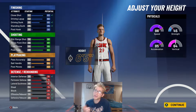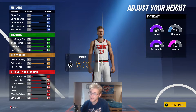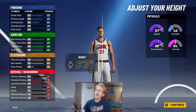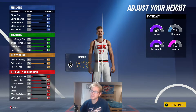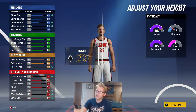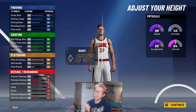Say this build is 6'5" — that's 2 up from 6'3". You're getting a plus 1 to your driving dunk, a plus 1 to your close shot, and a plus 1 to your standing dunk. But you're losing 3 on your ball handle. For these height options, there are 5 options above 6'3". Just pay attention to that and look at some of these stats. Look at a key stat like the close shot, the driving layup, the standing dunk — ball handle goes down by 3. So it's plus 1, plus 1, plus 1, and minus 3.